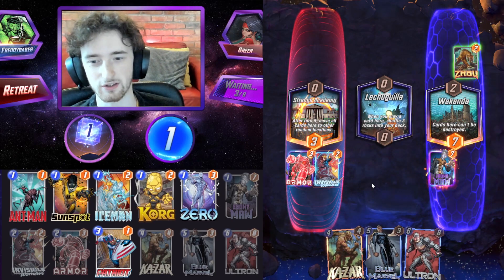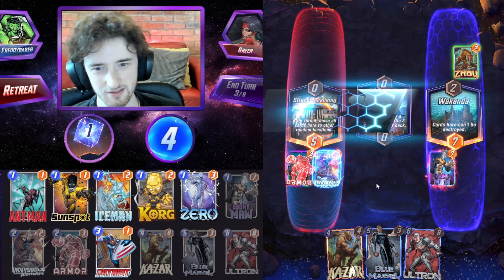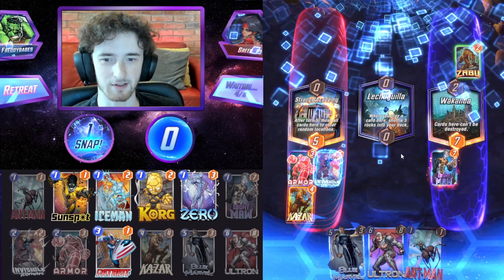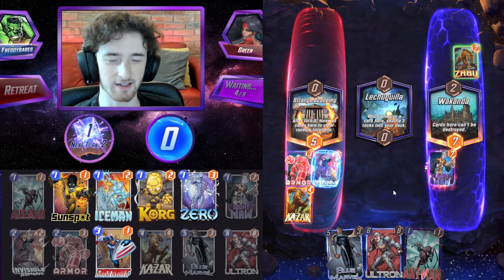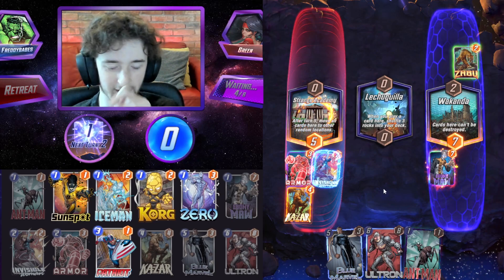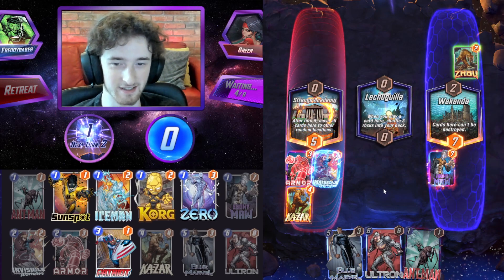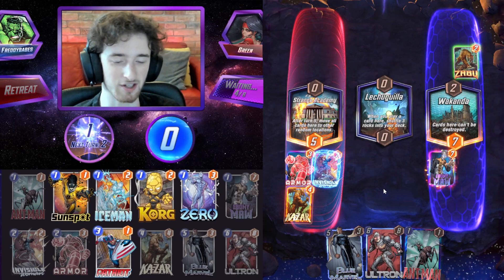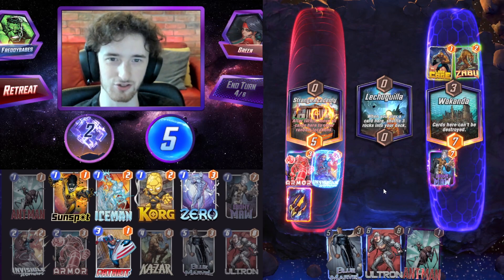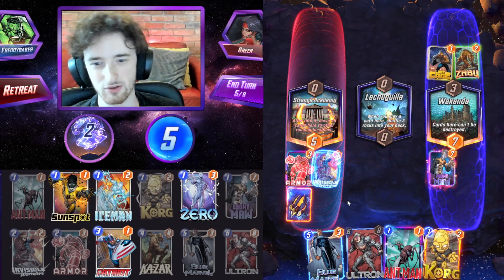Can't play in the right because we have Ebony Maw, so playing into Strange Academy — we'll see where the units go. We'll probably end up playing Ultron in the middle, that would be the best for us. I'll go ahead and play Ka-Zar now. I might throw a snap on this as well because they don't know what I've got — quite threatening. They might think they're winning against the Invisible Woman when that is not the case.